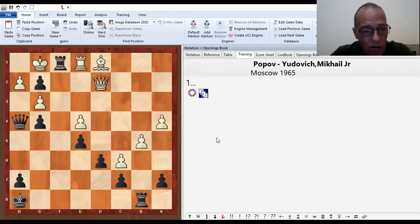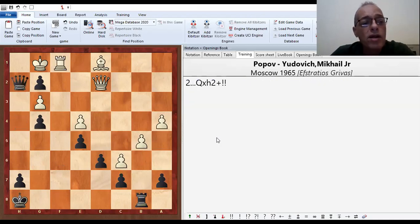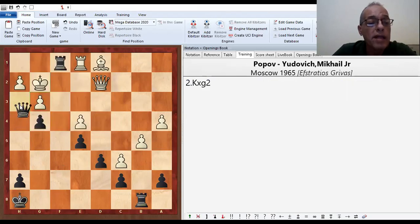So here, rook f1 is nice because, okay, black finds it. And now the check, of course. Something else: if you take the pawn here, then this is mate. Otherwise, you can say that will be a wrong combination.